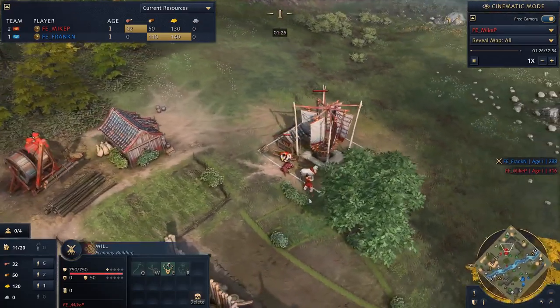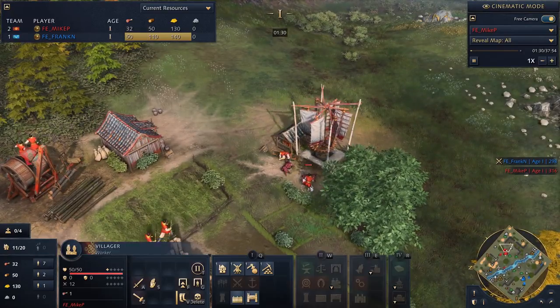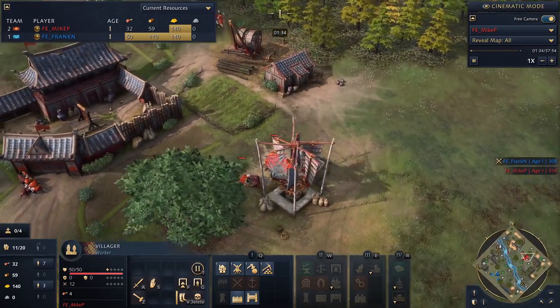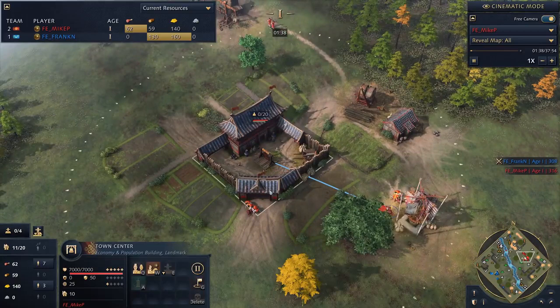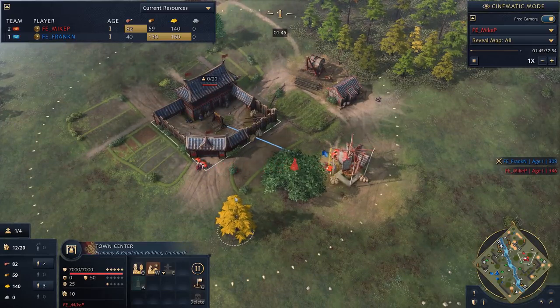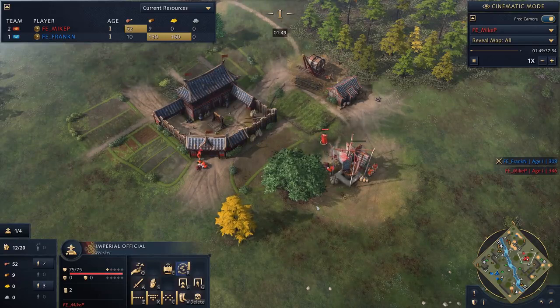For balance purposes, we basically made that bonus apply less for keeps, because we found that you could just run up to an enemy's base and drop a keep at double speed and there was nothing you could do about it. And right here he's just built the Imperial Official.